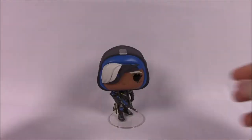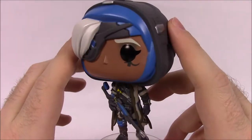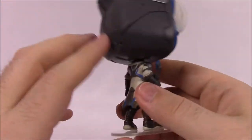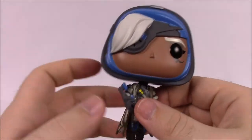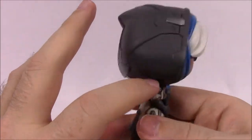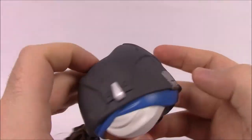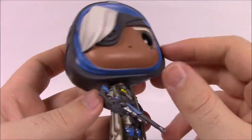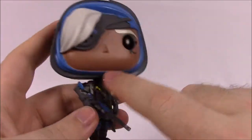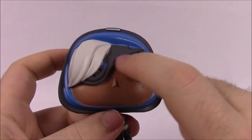Next up we've got Ana. This is a character I've never played, so I don't know much about her. She is a sniper, as you can see with her long rifle. It's a pretty cool looking character — I like her outfit. She's got her hood up on her outfit coming up over her head in a flat gray with silver accents on top. Underneath she's got a blue cloth — I don't know if it's another hood or just something wrapped around her head.